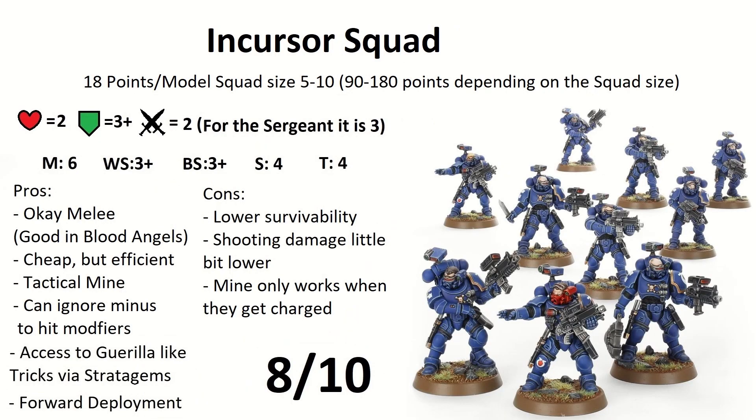Let's check out the new guys: Primaris Incursors. I really like these guys — you get 5 models for 90 points. They are an excellent unit, cheaper than the Infiltrators, almost the same but more offensive, while the Infiltrators are more defensive. They also have cool tricks, but different ones. First of all, they ignore any cover and ignore anything that makes them hit worse, like smoke, forests, or ruins — so they hit well and stay that way. They have better armor penetration in melee, which is great for Blood Angels and Space Wolves, so these are the guys you will push forward.